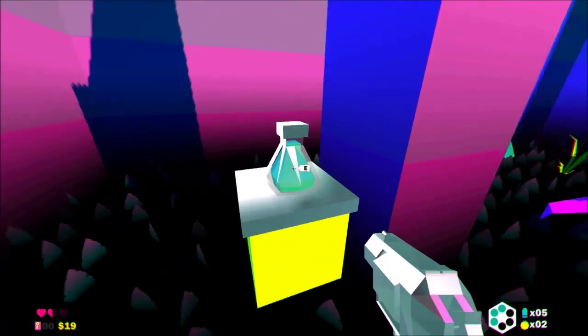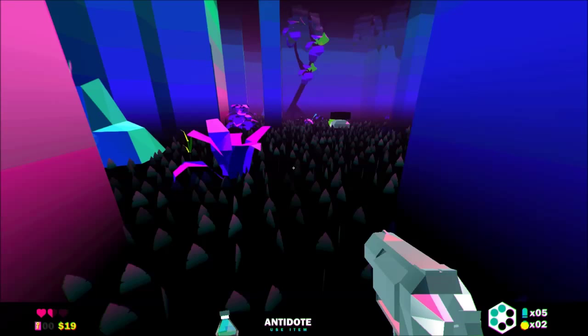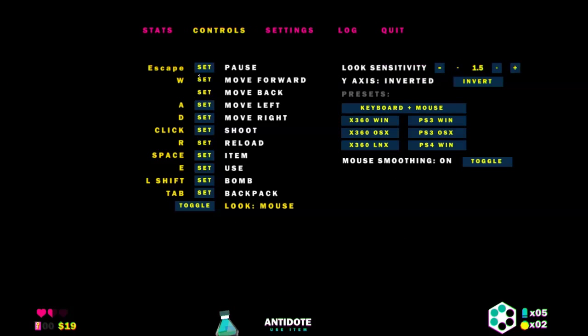What is this? Antidote — use item. How do I use the item? Let's find out. Controls — space bar is use item.